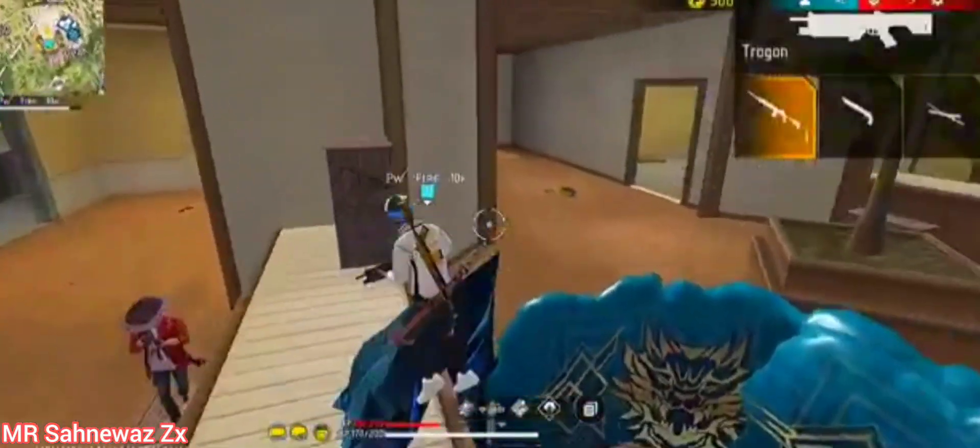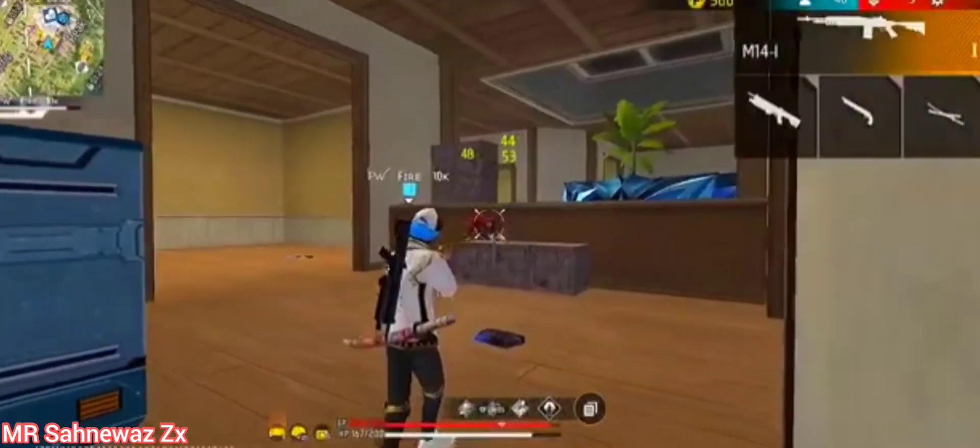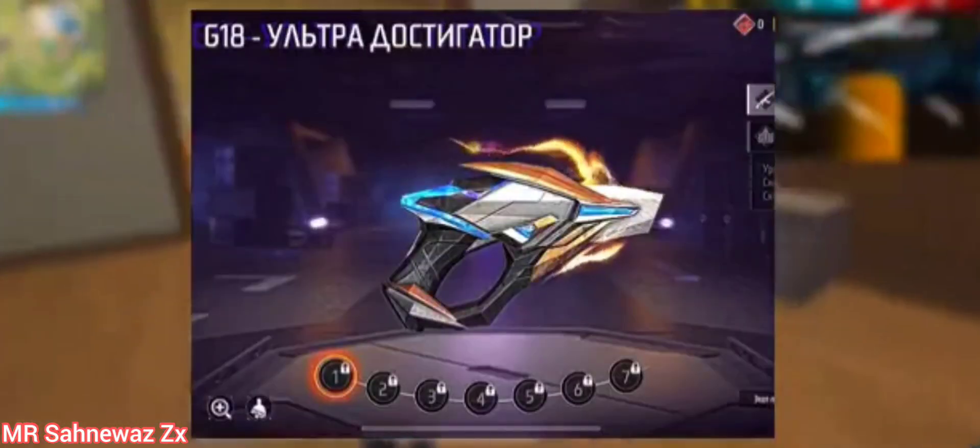Before we start, please follow me and comment. First of all, who is going to come in our game? In our game, there will be a G-18 Evo gun. You can see on the screen what it is. It has come to the MENA server and in a few days it will come to our server.